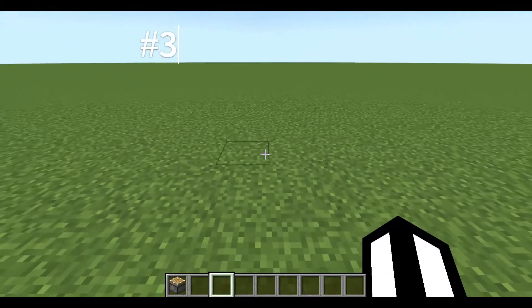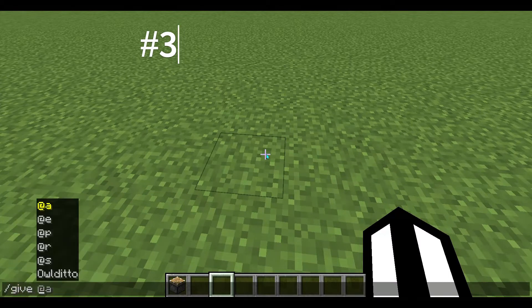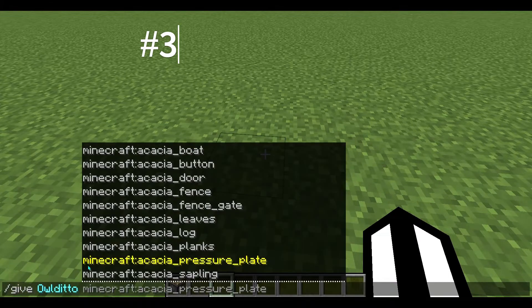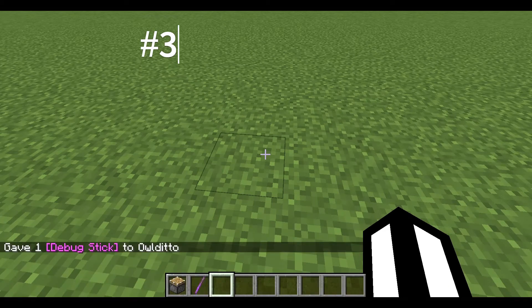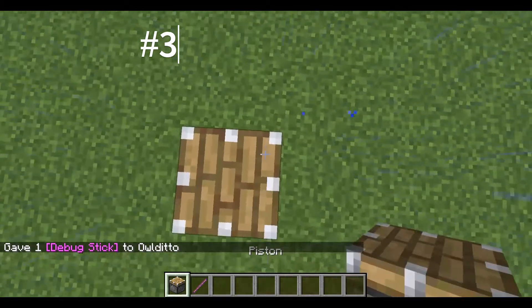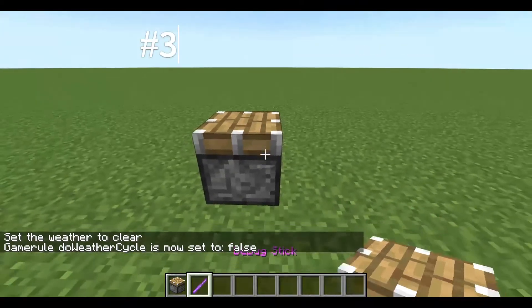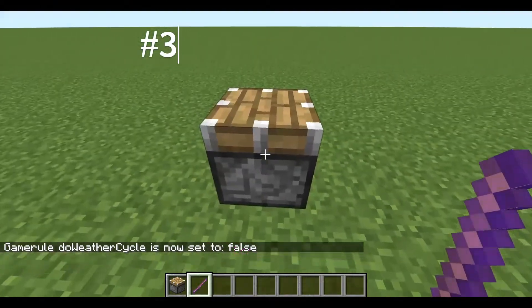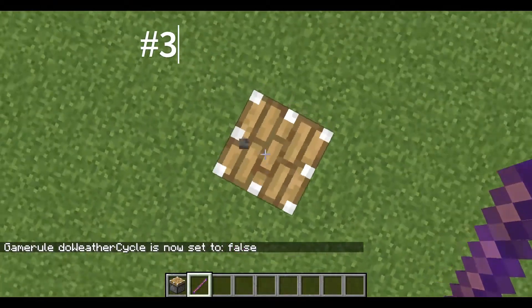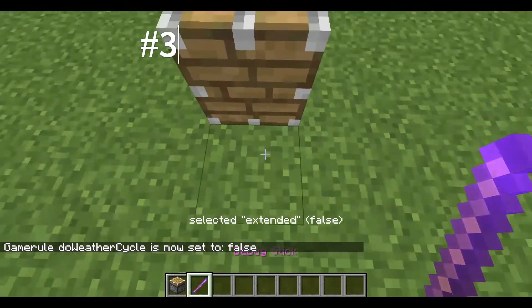You can actually make a headless piston. Here's how you do it: use the command /give, your player name, then debug_stick. You also need a piston. After some technical difficulties, we're back. Place the piston wherever you want, then extend it and right-click.